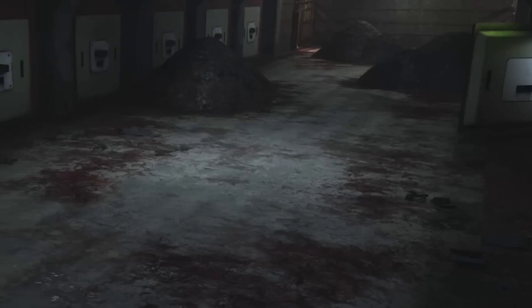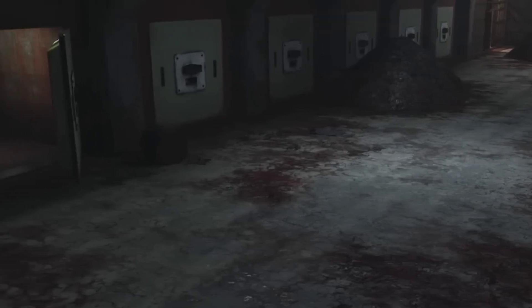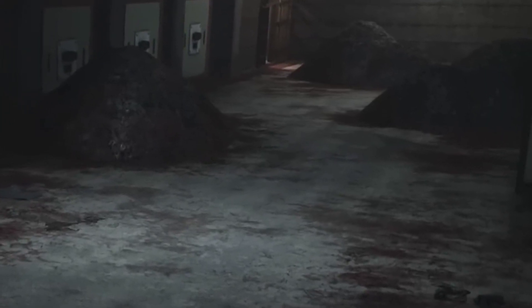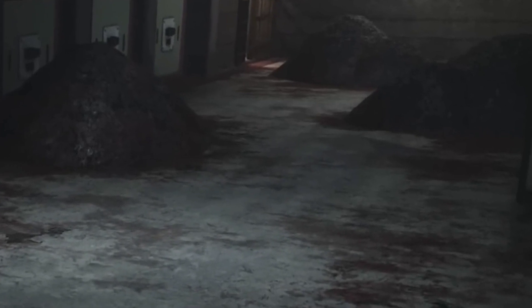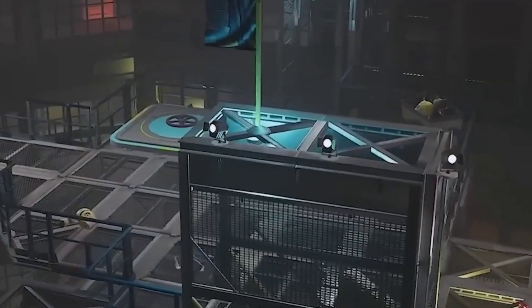The dog is heading towards a location where the lifeless bodies of countless other smiling creatures are scattered around. This area resembles a prison cell, complete with cell bars, and if you compare it to images shared by the developers on Steam, it seems to be the destination for the dog. The collection of toys piled together like a mountain hints that this will be central to Chapter 4. The concept of a prison has already been introduced in the game, particularly in the Shaken Project Playtime update.